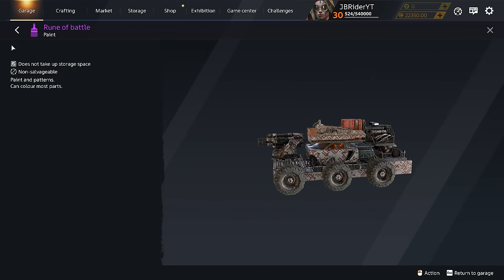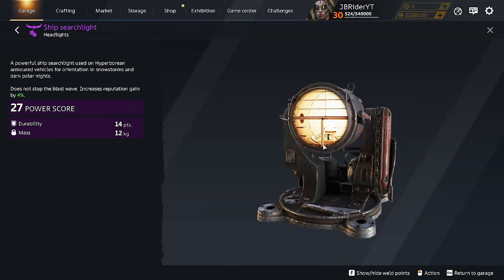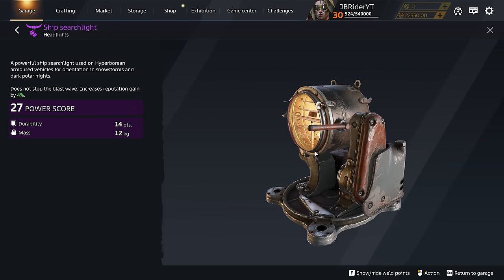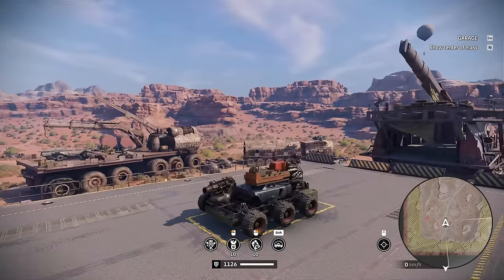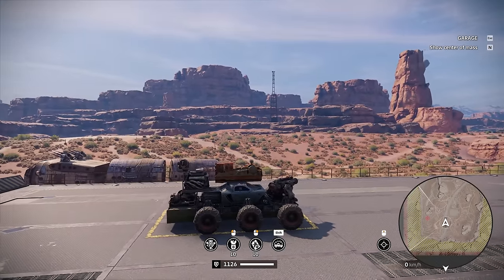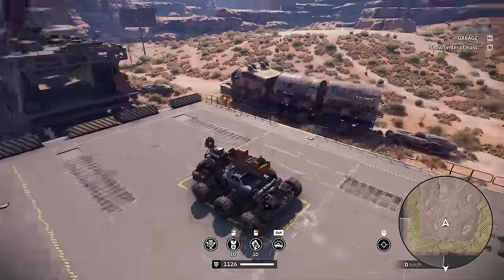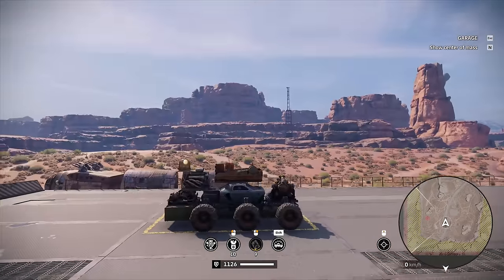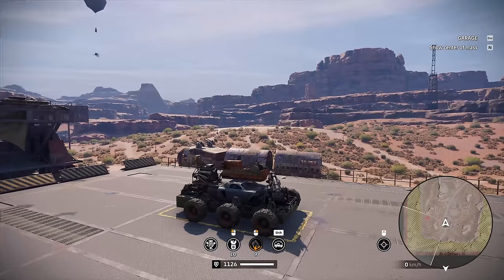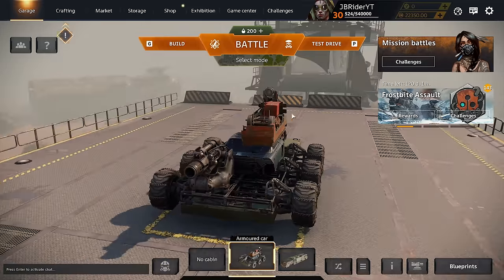At level 21 you get access to the Rune of Battle paint, which looks interesting. At level 25 you get a ship's light decor item. Someone asked if it was rotatable — yes it does rotate! Cross Out doesn't have the graphics to project light effects, which is unfortunate, but the light does rotate — there's a little flame-style light there.